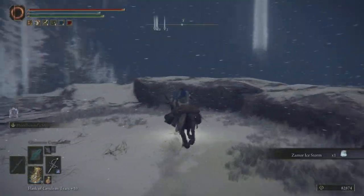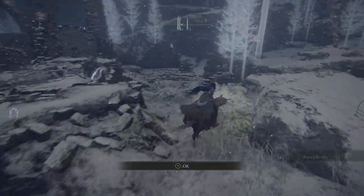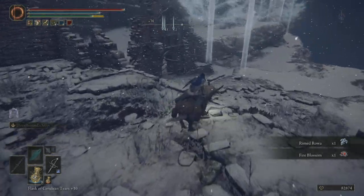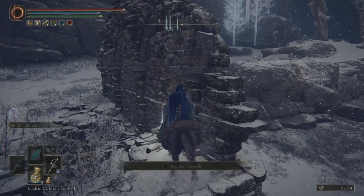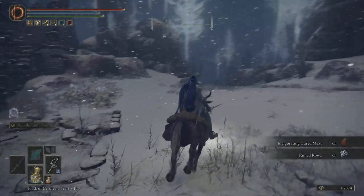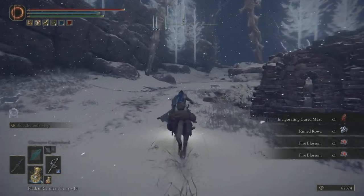That's all of the good loot from here though. We've got the spell, we've got the bell bearing, which is rather nice, which allows us to just basically exit the area. There's probably some nice loot in here, but I really didn't spend too long exploring it. We've got all of the stuff that we've wanted, and so now we're able to just move on around.